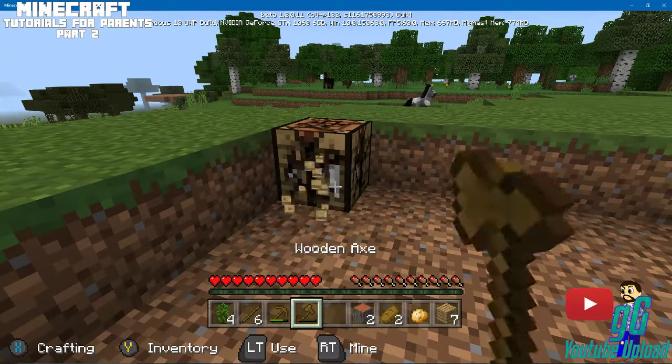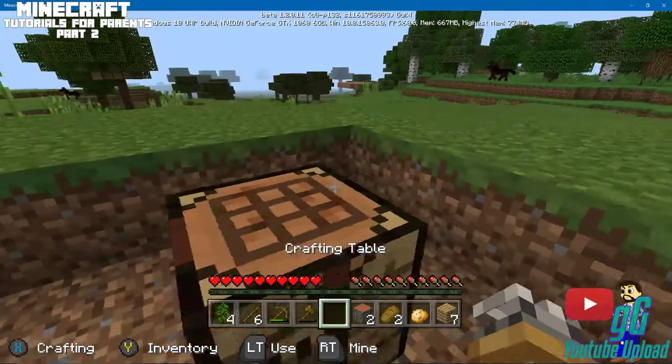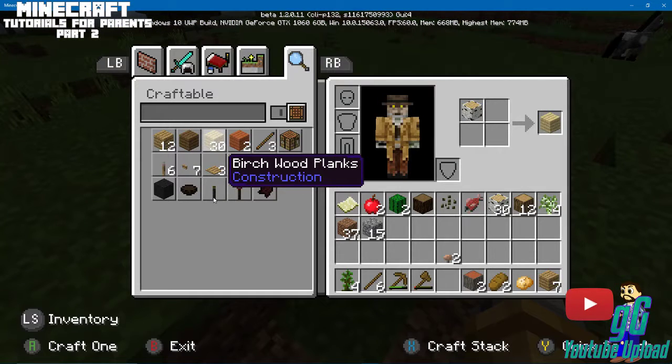Actually, I wanted it to come over a little bit because it's going to be part of the wall. There we go. So we're going to go in here — we have Birch, we have 30 of those, so let's craft those first.